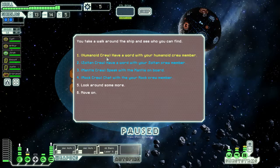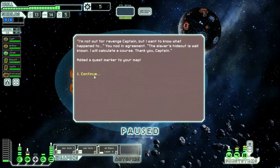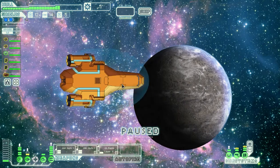Let's socialize with the crew, humanoid crew. We're going to find some slavers in this sector, all the way over here by the exit again - that's very nice. Makes it easy for me to decide on what to do, which is just go there.